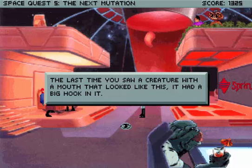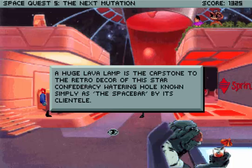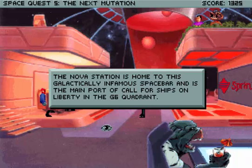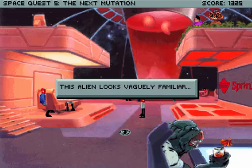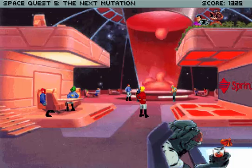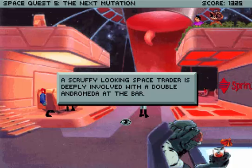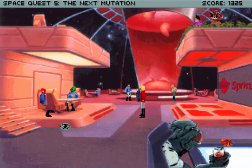Last time we saw a creature with a mouth that looked like this, it had a big hook in it. A huge lava lamp is the capstone of the retro decor of the Star Confederacy watering hole, known simply as the Space Bar by its clientele. The Nova Station is home to the Galactically Infamous Space Bar. And there's my crew sitting right there.